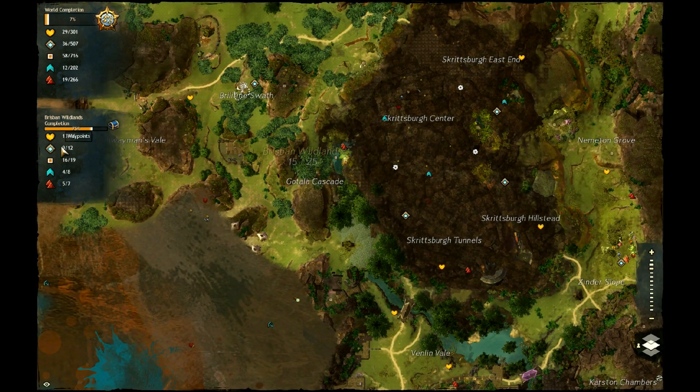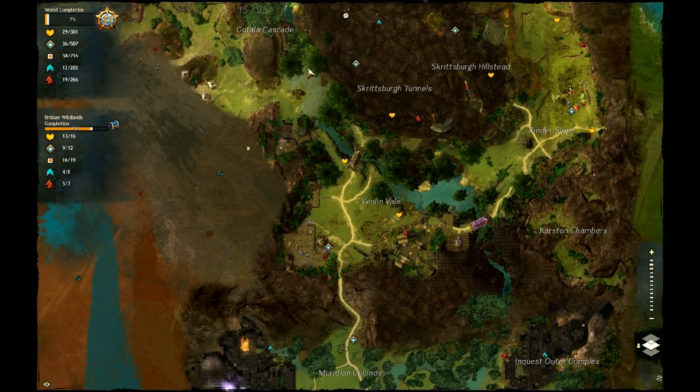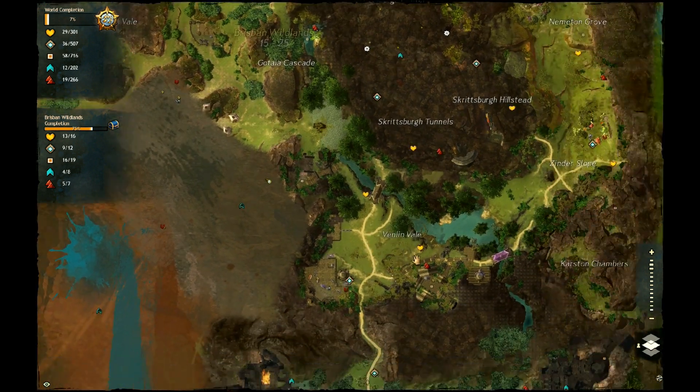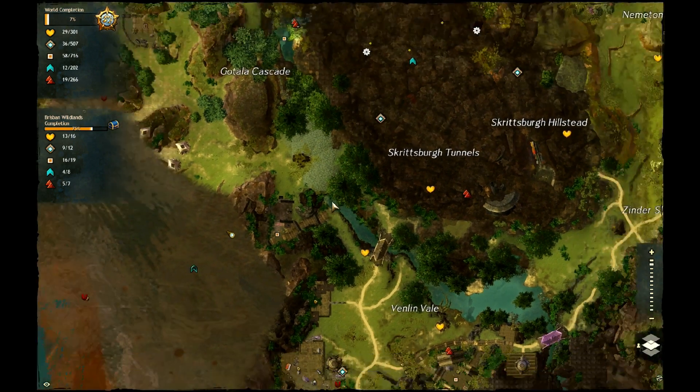How do you do that? Here you have your completion for the current map I am in — Brisbane Wildlands. I have 75% done. I did 13 of 16 tasks, 9 of 12 waypoints, 16 of 19 points of interest, 4 of 8 skill challenges, and 5 of 7 vistas. In this map you can see really everything you need. Those are the waypoints — there is no mount in this game, but there are waypoints. Wherever you are, if you unlock a waypoint you can pay a small fee to travel there, like 16 or 17 copper. Those hearts are the tasks, which I'll talk about in the leveling video.